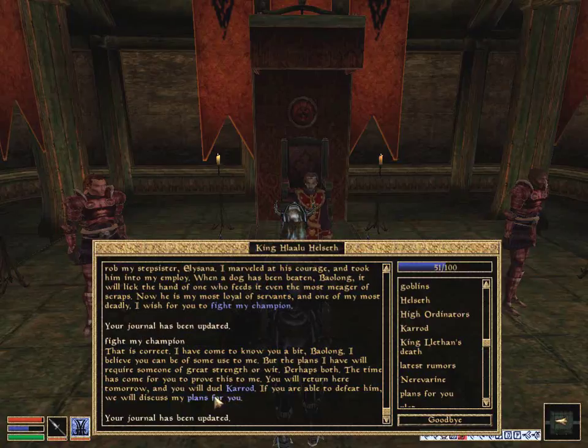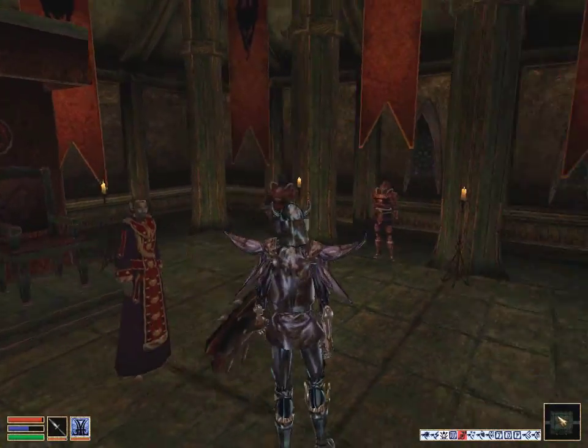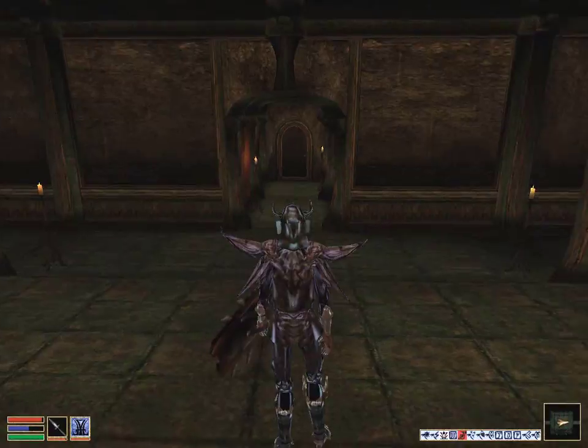I believe you can be of some use to me, but the plans I have will require someone of great strength or wit — perhaps both. The time has come for you to prove this to me. You will return here tomorrow and duel Karad. If you are able to defeat him, we will discuss my plans for you. We'll come back tomorrow.